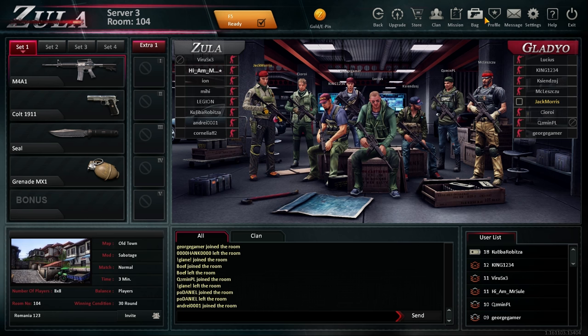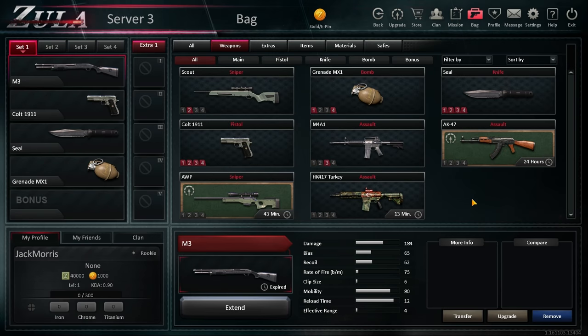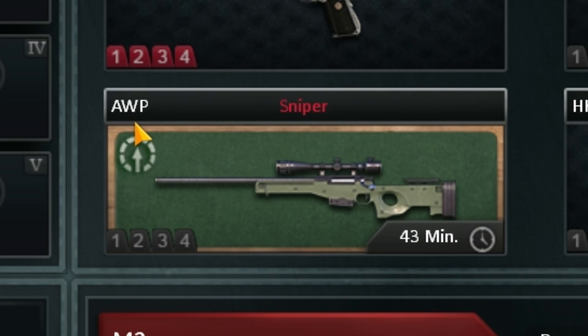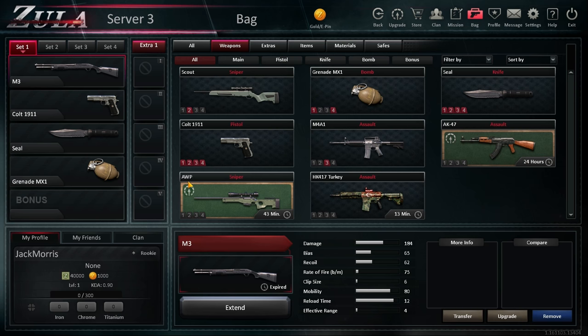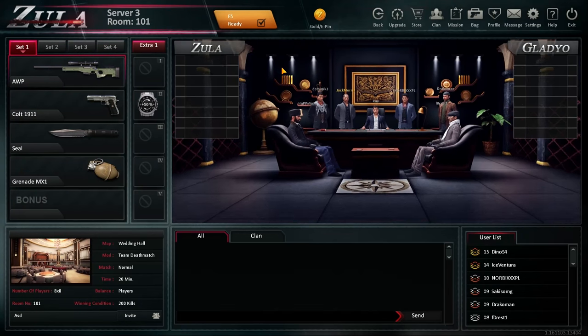Bag. Weapons — put a shotgun there. That's such a weird menu — I have to select what loadouts have the weapon. So weird. You're not even trying! I'll take an AWP, why not? One pistol! Bomb! Team Deathmatch.